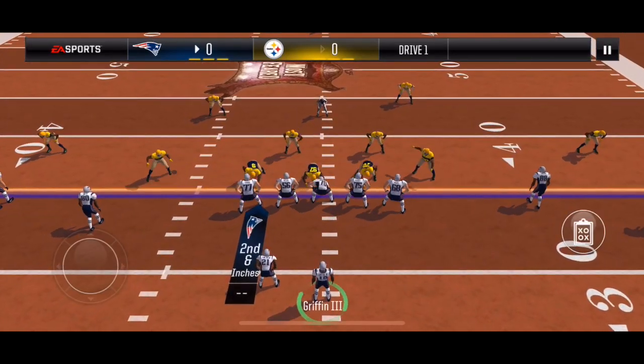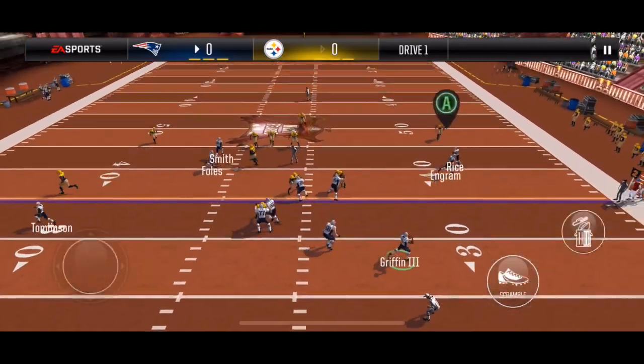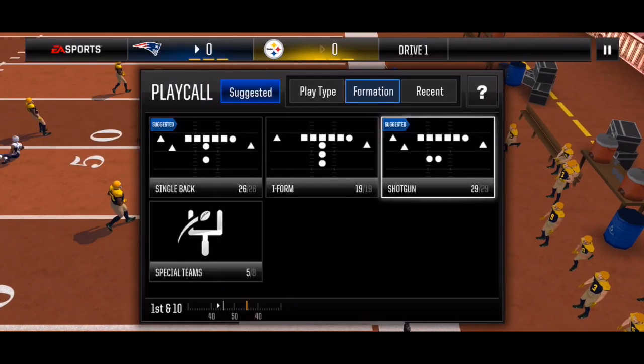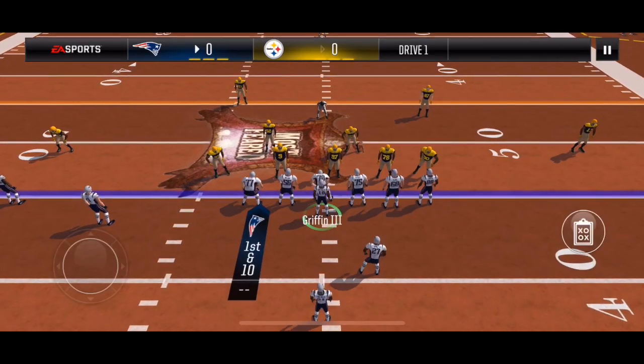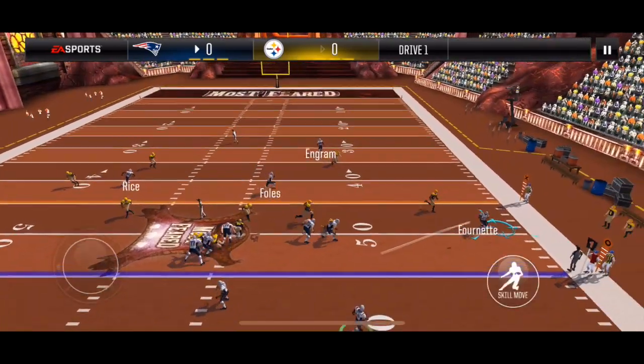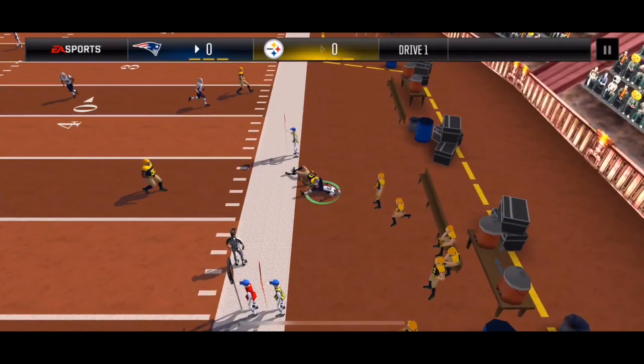I'm going spread out for drags. 3-4 defense — this is uncountered. I hit my tight end on his out route. Next, I'm going with PA Fullback Flat. 3-4 defense, uncountered again. I'm going to hit my fullback in the flat, which brings up second and short.